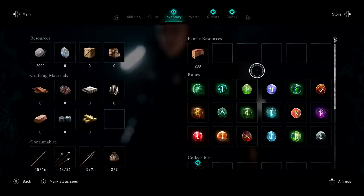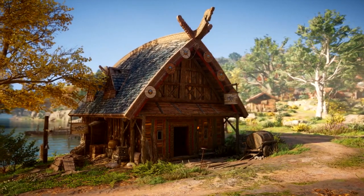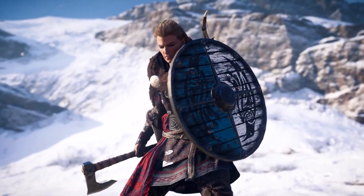Successful river raids will yield rare supplies used to build the Yom's Viking Hall, a new building that can be upgraded to recruit even stronger Yom's Vikings to fight alongside you in the raids to come.